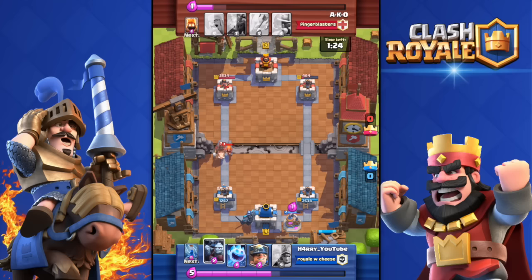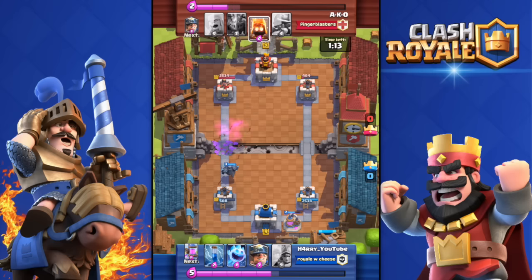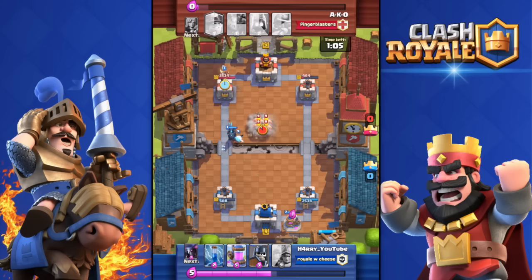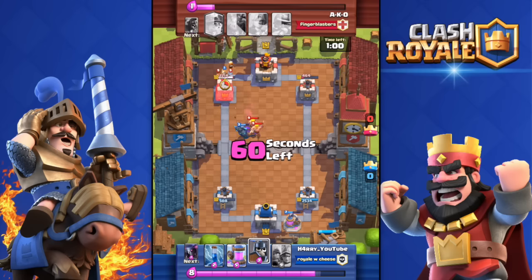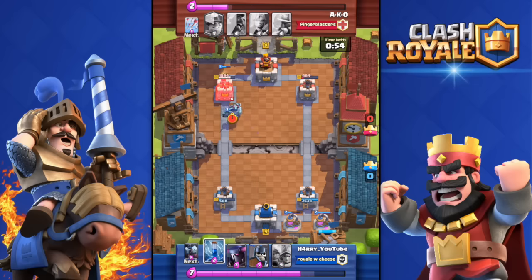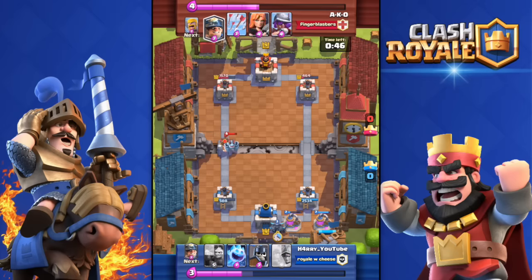He dropped a Hog Rider and a Valkyrie — that's a pretty big push. I throw in the Minion Horde to counter them both. My PEKKA follows behind and kills the Minion Horde. Now drop the Ice Spirit exactly behind the PEKKA, then the Miner — that's a great push. The Ice Spirit damages his Barbarians and the PEKKA kills all four in one shot. My Miner is still alive doing damage.